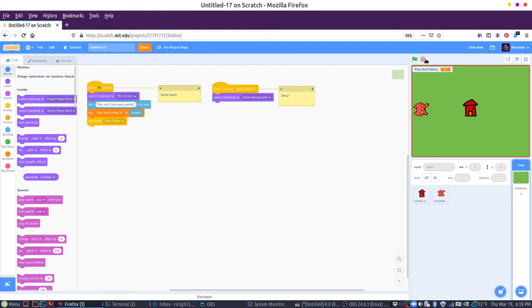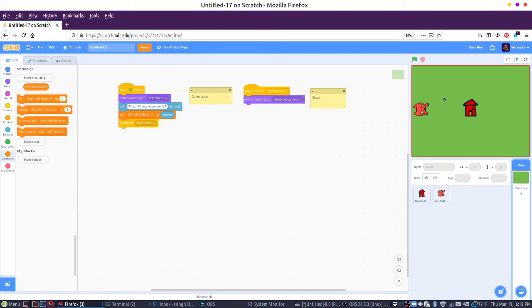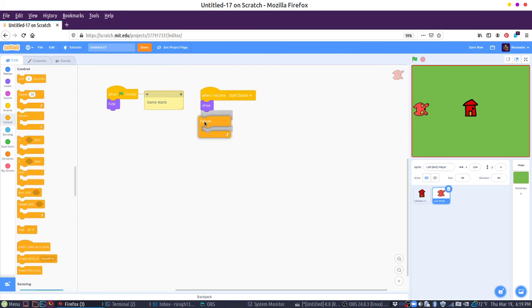And we'll do a similar thing whenever we get player one wins or player two wins or something like that. So we have 'play until points' — we don't really need that on the screen, so I'm just going to hide that. Let's start with implementing the cat movement. Here we're going to do a forever loop — not when the flag starts, because that's going to actually start the title screen. Here we have 'start game.' So forever, we're going to check for player input.